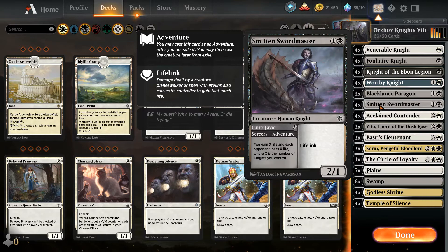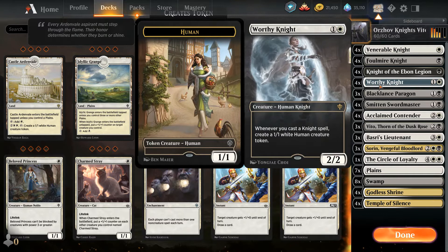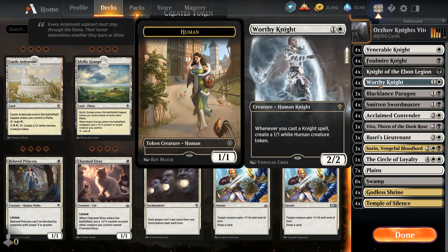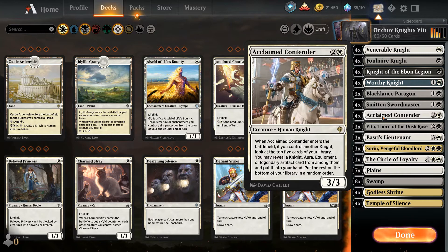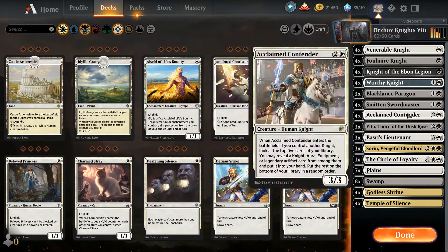Since we're playing all these one-drop knights, we'll play Worthy Knight, which is a solid inclusion — whenever you cast a knight spell, create a 1/1 human token, so you flood the board with lots of small creatures. Three copies of Black Lance Paragon: has lifelink, it's a knight, has flash — just very good stuff overall. Acclaimed Contender allows us to refill our hand: when it enters the battlefield, if you control another knight, look at the top five cards of your library and reveal a knight, aura, equipment, or Circle of Loyalty to put into your hand. This allows us to fetch our Smitten Swordmaster or a Worthy Knight, providing card advantage while furthering our board.